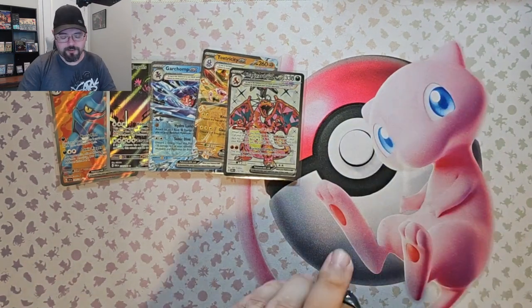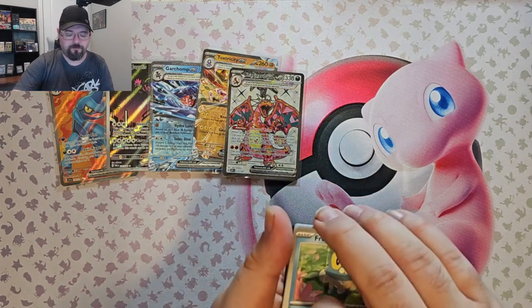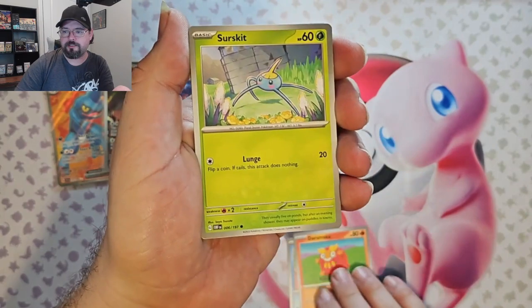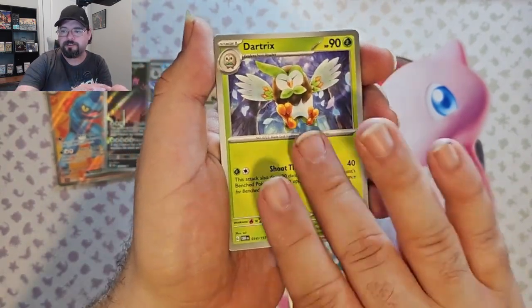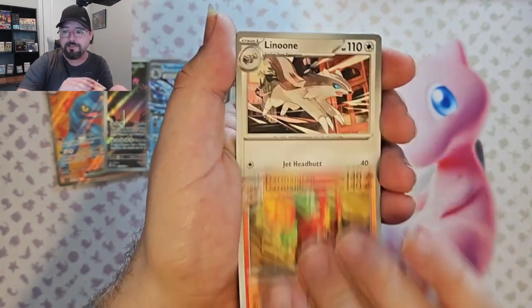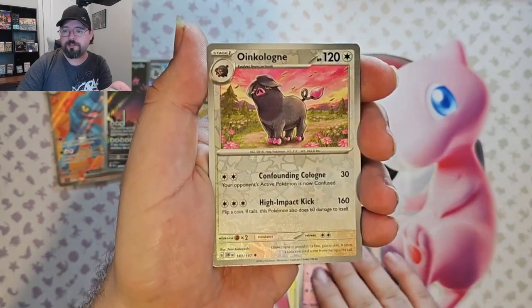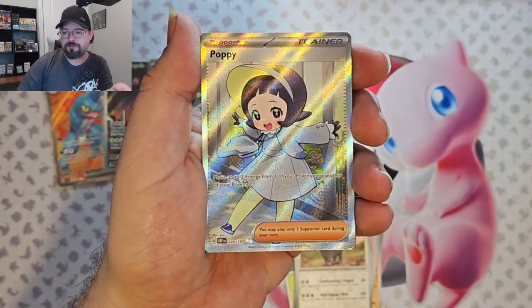And last pack. We've got Froakie, Darumaka, Surskit, Tynemo, Dartrix, Darmanitin, Linoon, Solrock Reverse, Oinkalone Reverse, and a Poppy Full Art. Very nice.